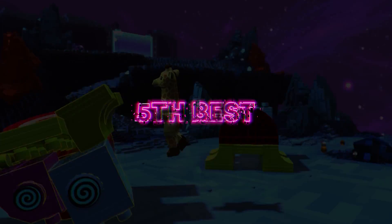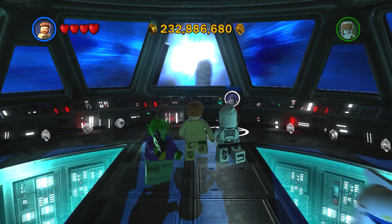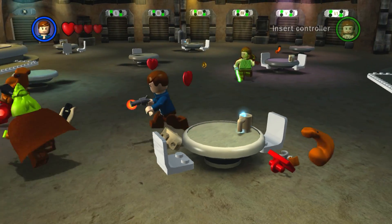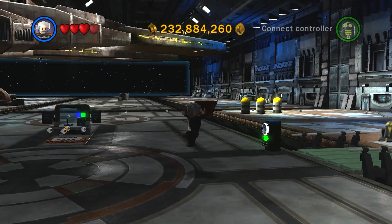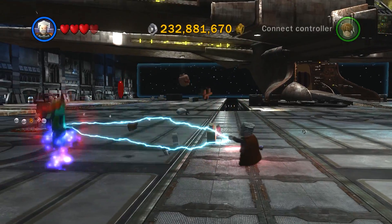Coming in at 5th best is actually the only hub world on the list, and that goes to Lego Star Wars 3: The Clone Wars. Sorry to all you Complete Saga fans, it's not the Cantina. Anyway, the main reason why I'm putting Lego Star Wars 3 as the best hub world is because it is truly amazing — let me explain why.